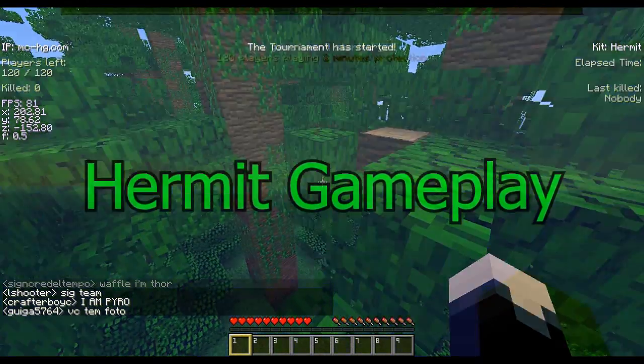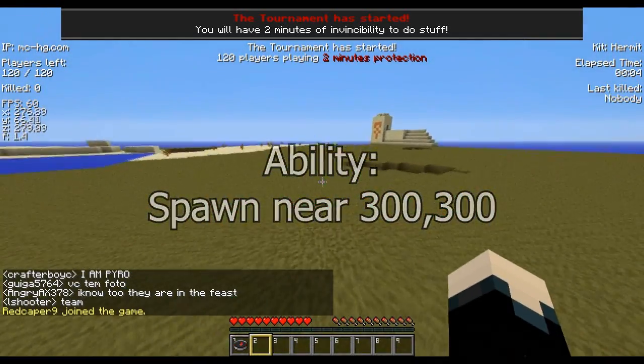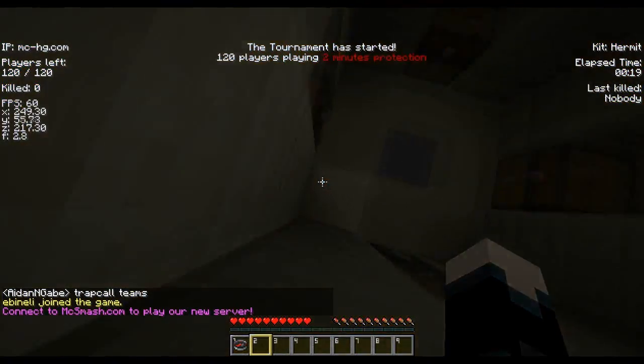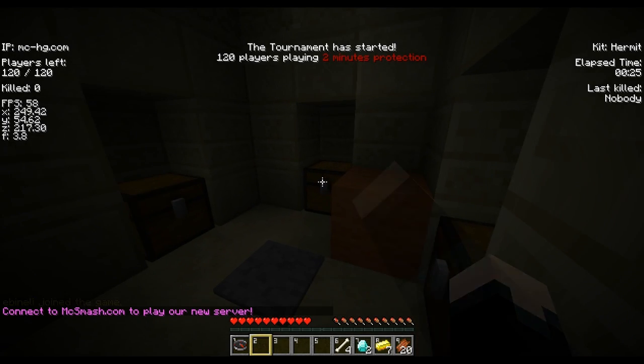Hello guys, Fyre here. I'll be doing a Hermit Gameplay Commentary. The ability of Hermit is to spawn at 300-300, well pretty close to it anyway. I located a desert temple right before I picked Hermit, and I thought it would be the perfect opportunity to get a Hermit gameplay.